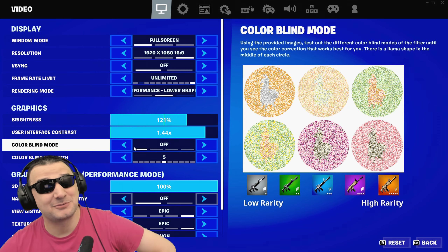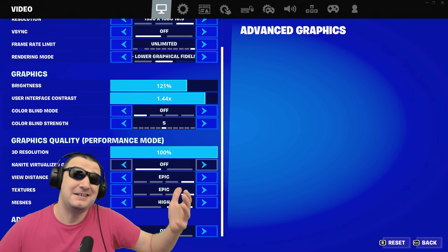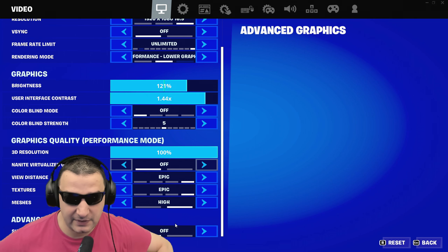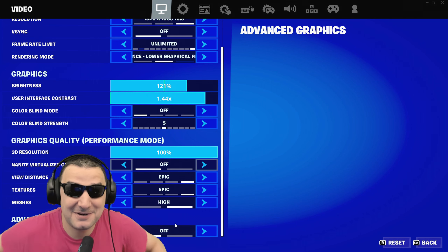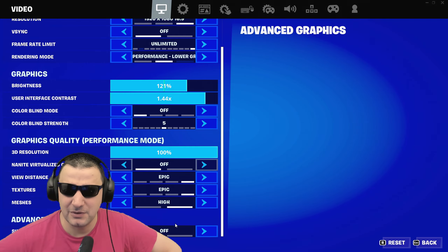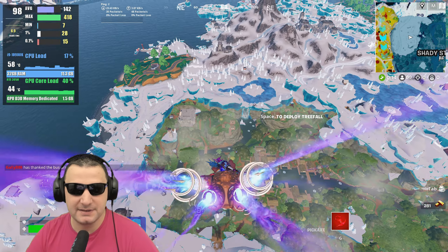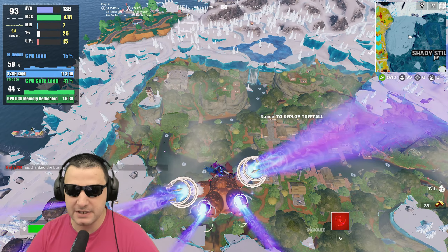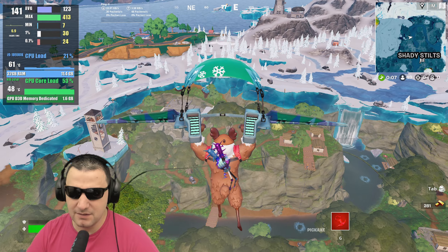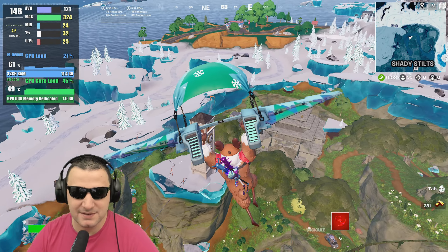Let's start with Fortnite, running with performance mode on 1080p with maximum details. I want the best numbers to benefit from the monitor. The 3050 with 8 gig of VRAM — I think it will do okay. Already over 100 fps in the air, hopefully I can maintain that on average and minimum, because it's very important for an RTX card.